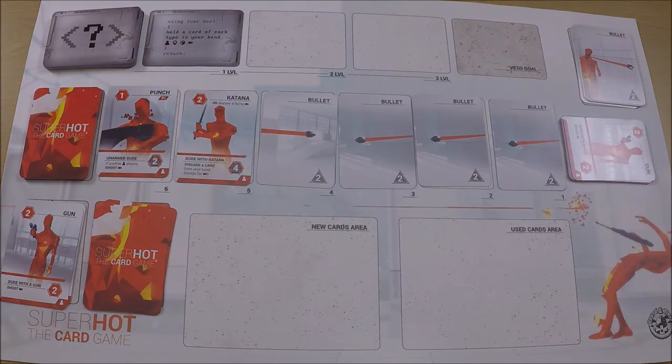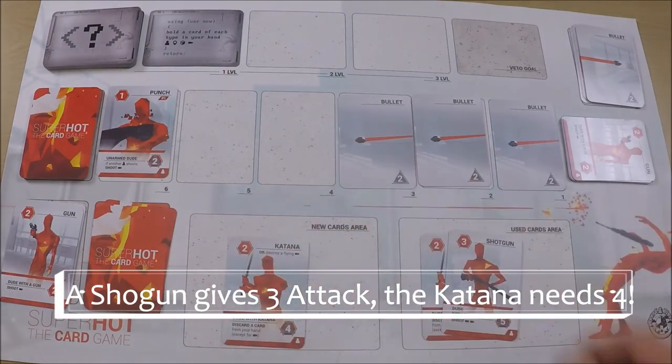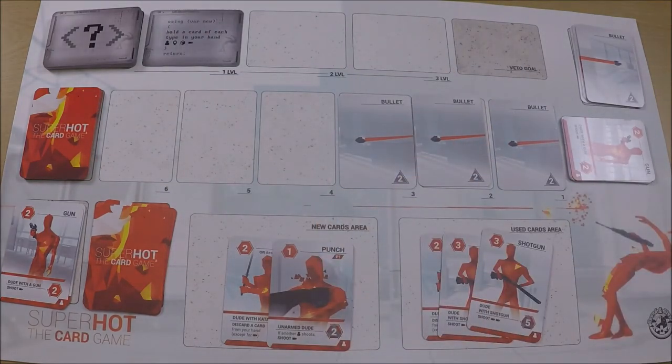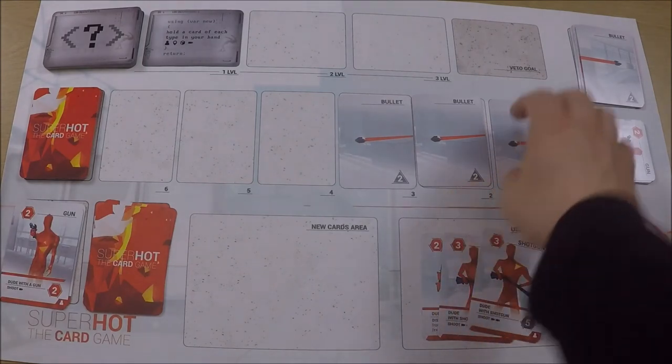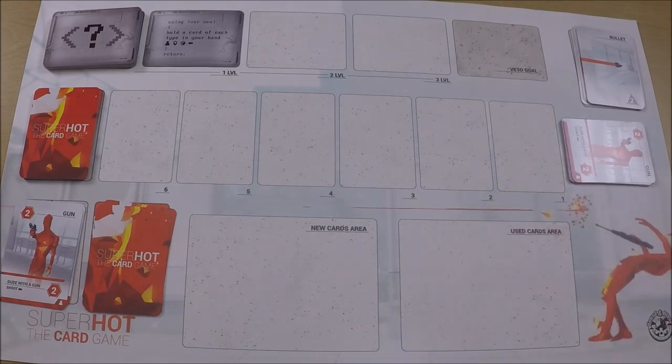A couple more rounds in. I did say shuffle the deck well so the bullets don't come out in clumps — well, there's four. I didn't need quite this many, so I need to get rid of some. Using the katana gives me two attack or lets me destroy a flying bullet, so I'll get rid of one that goes back into the bullet deck. I use a shotgun to get this katana, then take this punch into my new card area. I refill my hand, getting three cards then drawing a fourth — a plan. Maneuvers removes three bullet cards; I was one bullet away from losing the game there — that was close.